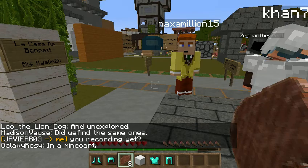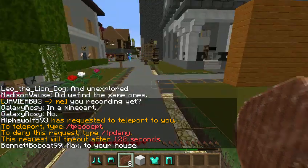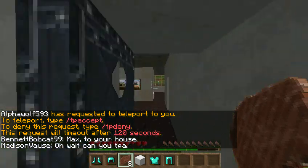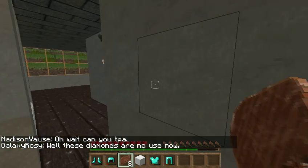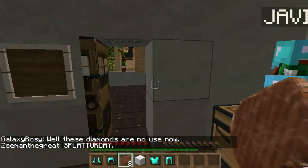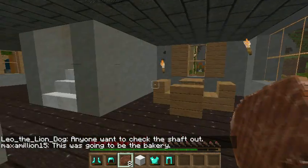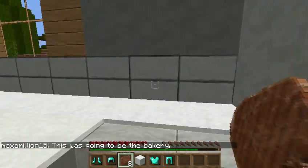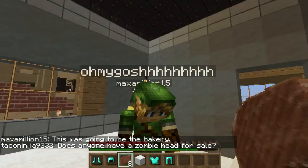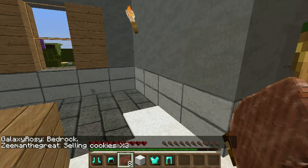Next up is Max. His house right here. Max, he's been with me since our old town, which is a long time. This was supposed to be his bread workshop place — thingamajig. Lovely little dining room thing. Bedroom. And that other guy — he helps with everything too. So this is his bedroom. Pretty lovely.